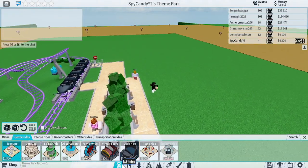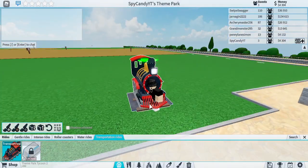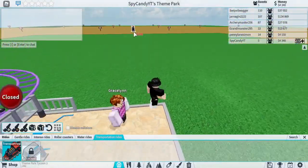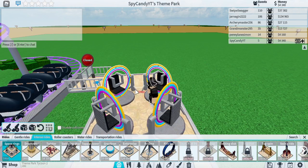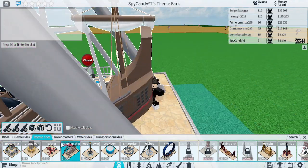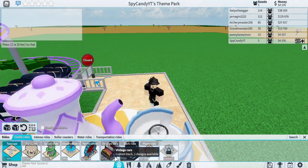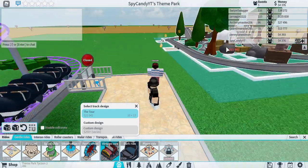You know what, we won't add that ride. Let's go to Transportation rides. There's a train — I've never seen this one. They probably upgraded the train. I like this train, it looks so much better. But for now we're not going to add it, maybe when we have more land. Let's go to Intense rides. Find an intense ride. Something's in the way, you have to place it out there. Or Gentle rides — I don't really want to do a gentle ride. Let's do an intense ride.